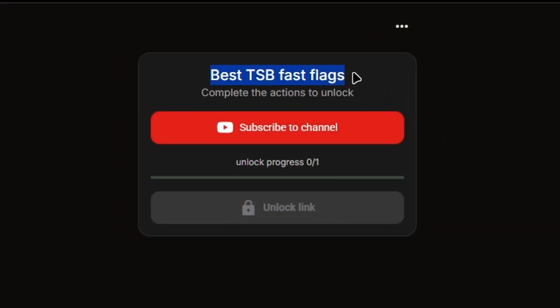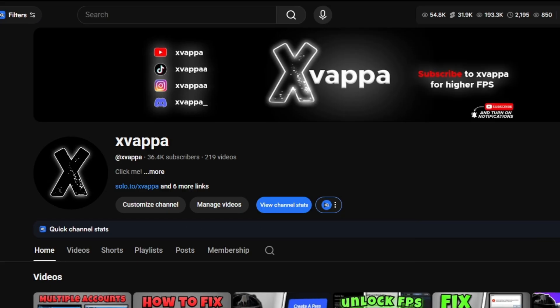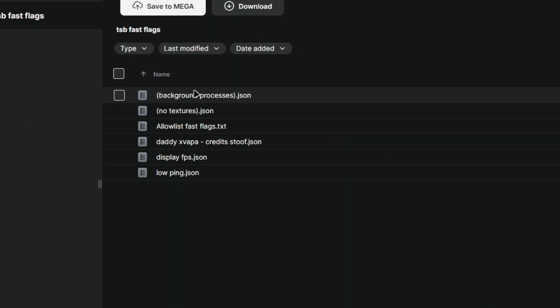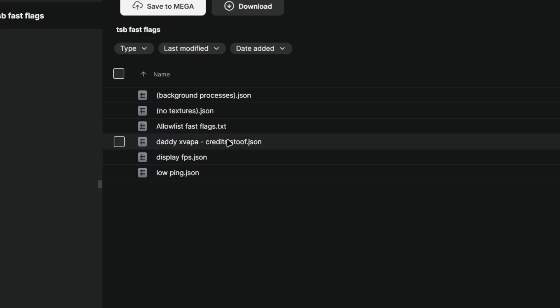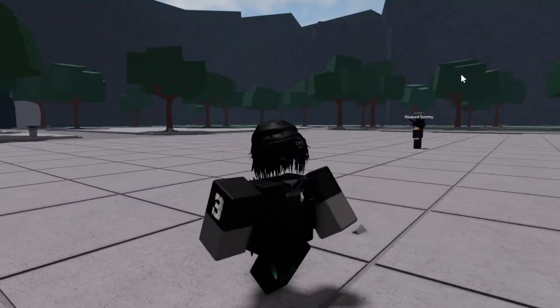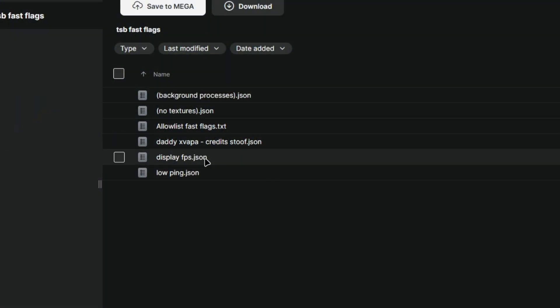If you do have a 60-hour access, go to the second link. All you have to do is click 'Subscribe to channel,' subscribe, go back, and you should unlock the link. When you open it, it's going to bring you to a Mega folder link. Inside we have background processes, no textures, Loudless fast flags, and Daddy Xvappas' fast flags.